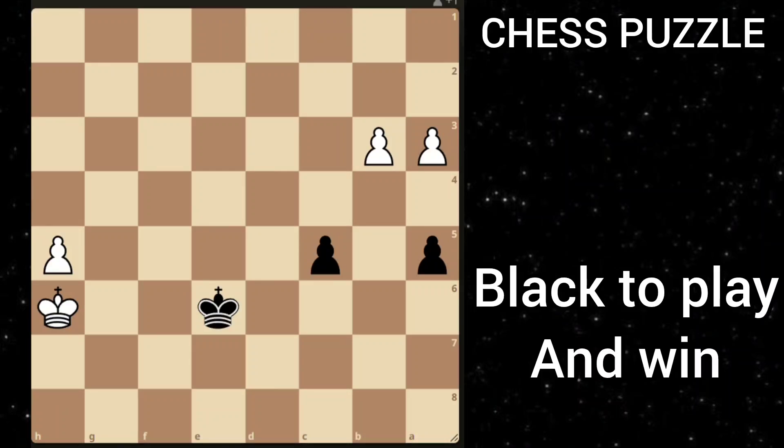Here's a common endgame position and it's black to play and win. You can pause the video to find the best move for black. The only move which wins for black is a4, a clearance sacrifice.